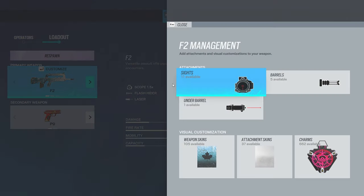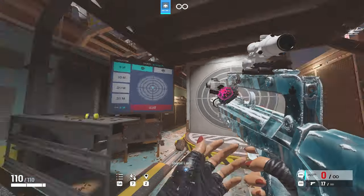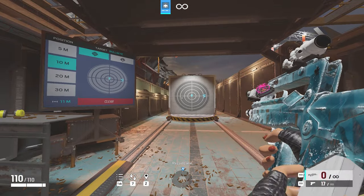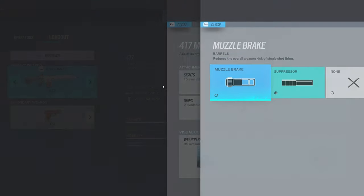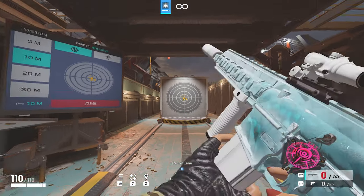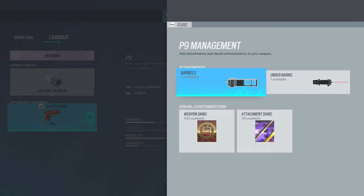Next it's Twitch's DMR, the 417 — it really doesn't matter, it's preference here. For Monty, it's also preference; doesn't really matter.